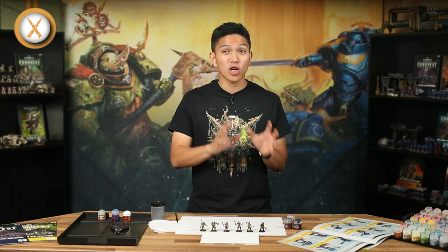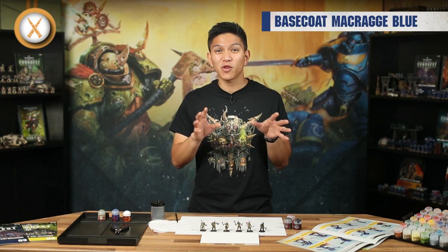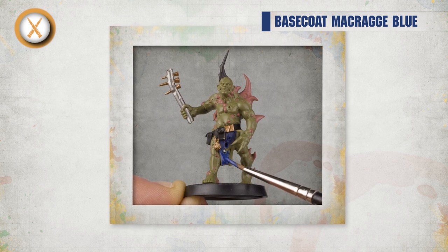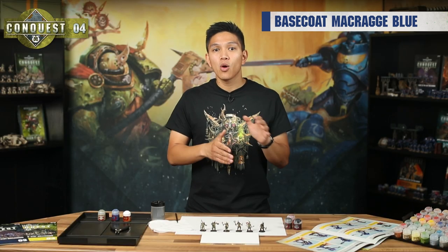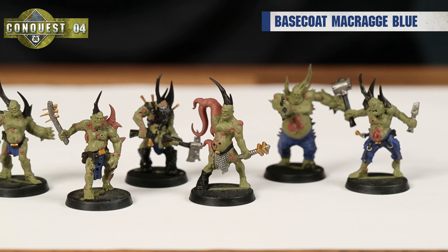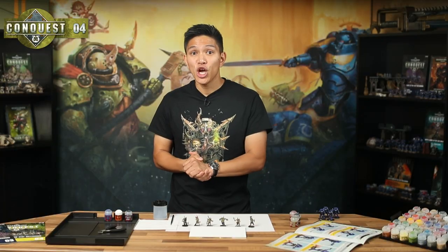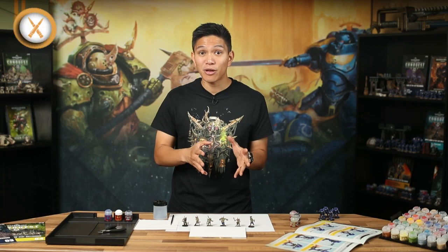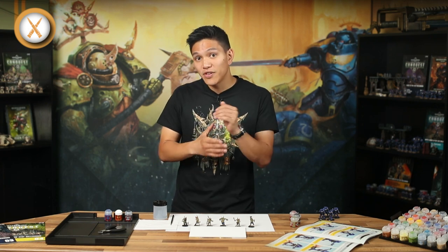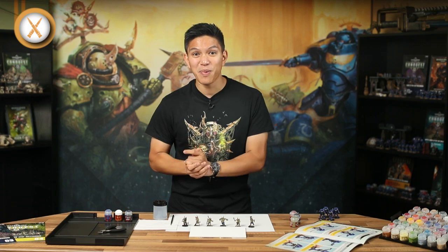Many of the Poxwalkers used to be soldiers or workers in Ultramar, the realm of space ruled by the Ultramarines. Because of this, they have scraps of cloth in blue, a popular colour in that area. So pick these out with Macragge Blue to finish off your Poxwalkers for now. We'll go back to them in future when you have more paints. Now, just like we did with the Intercessors, you can go back to the Plague Marines and add details in Leadbelcher and Bugman's Glow to these models as well. You can see what parts use these colours in the painting sections of issues 3 and 4. And the mutant mouth on Repugnus looks incredible once you paint it with Bugman's Glow.